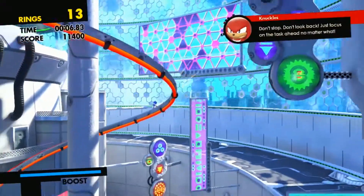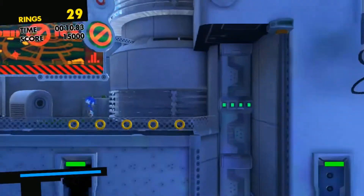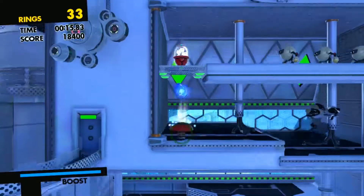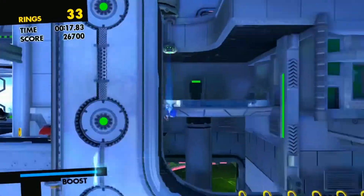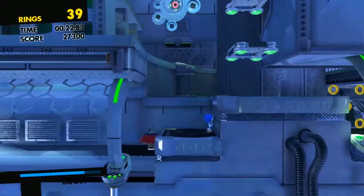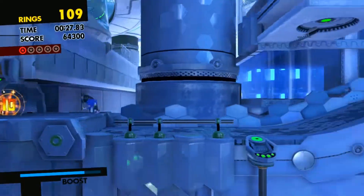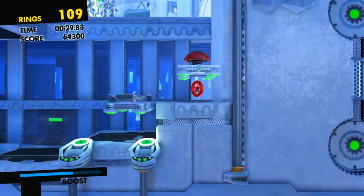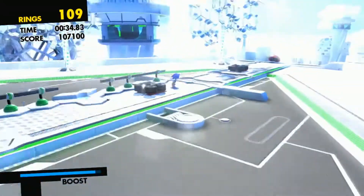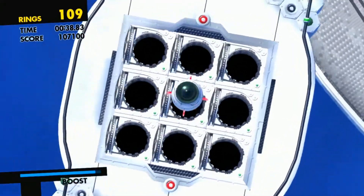There should be one red ring below — there should be a red ring on the lower path. There's one right here, I knew it. So this stage is basically moving platforms. We're going to be sky flying a bit and watching out for missiles.